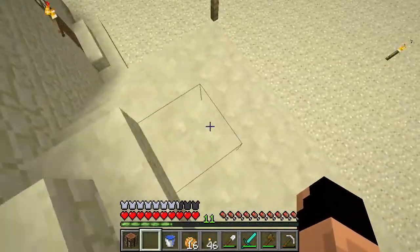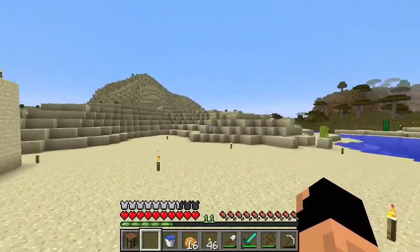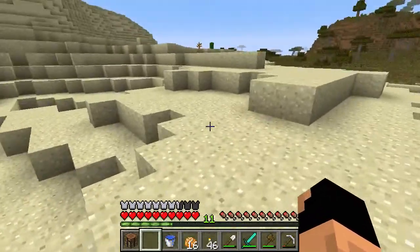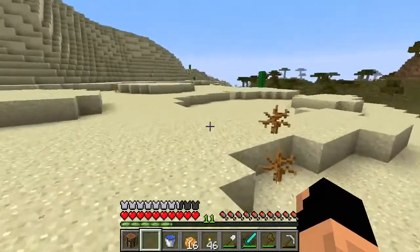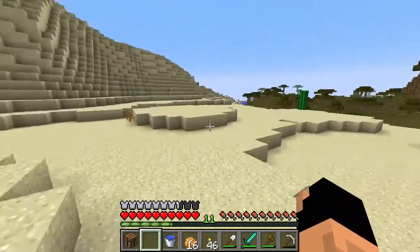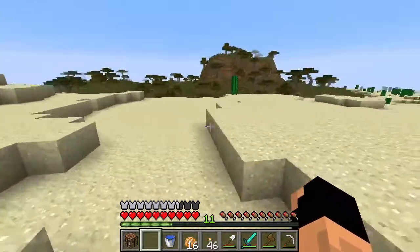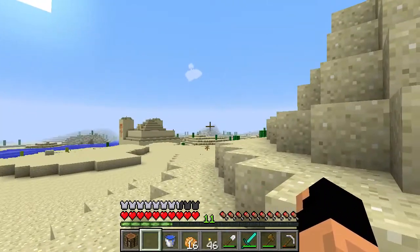We're going to head over to the city. I was suggested to add a minimap mod and I'm really considering it because I think it'll help us get around. The only thing I'm worried about is it giving away too much of the area. Right now I'm really hoping the town is this way.